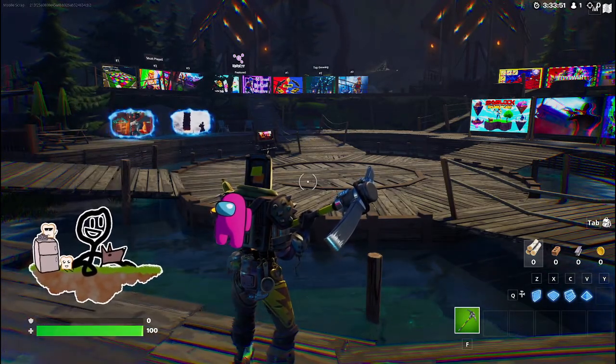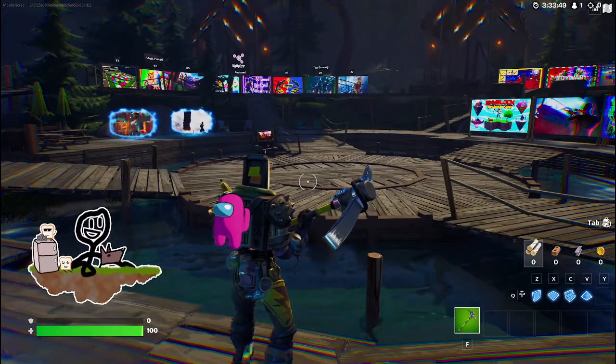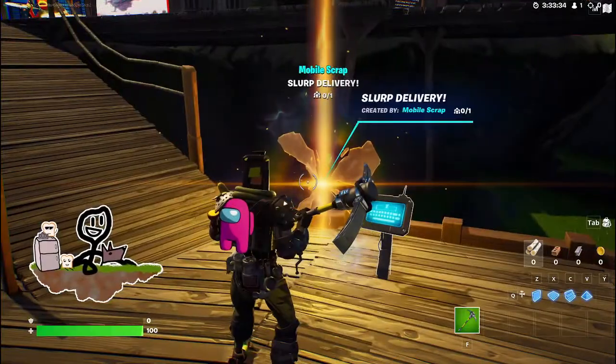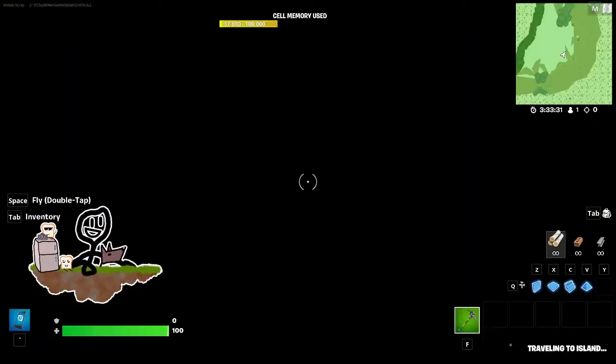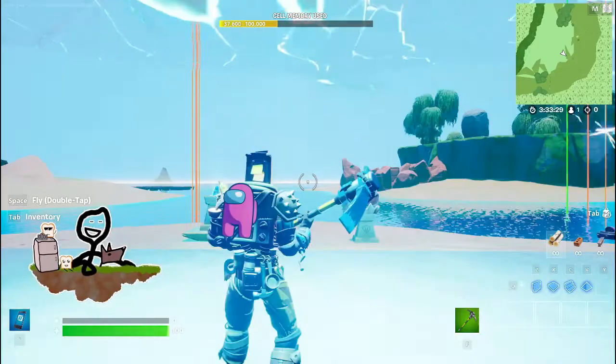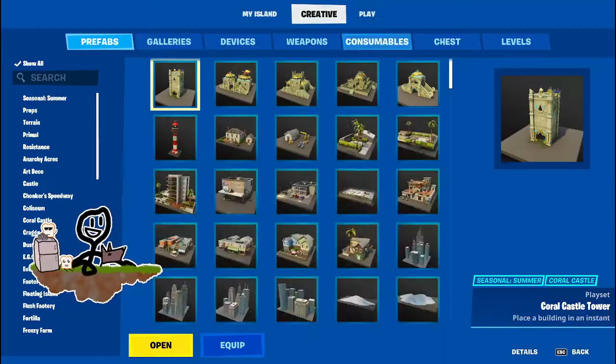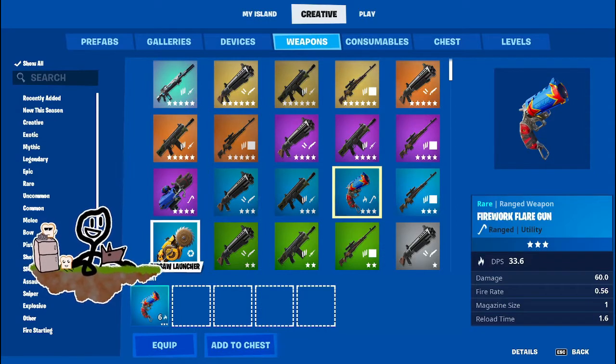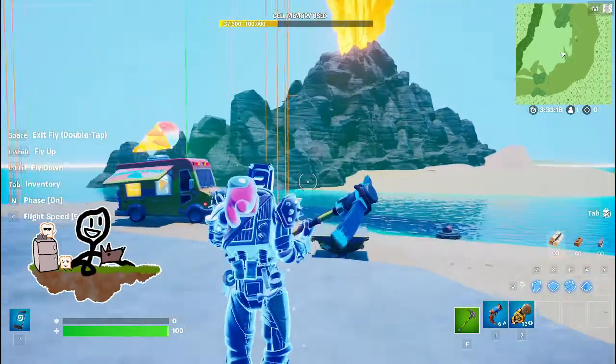Anyway, we had an update inside of Fortnite Creative. If we go into my game here, we will find out that two new weapons were added. We got a firework flare gun — again, who cares about that — but the Ripsaw Launcher, I seen this in the trailer and it was like the only thing I was excited for.